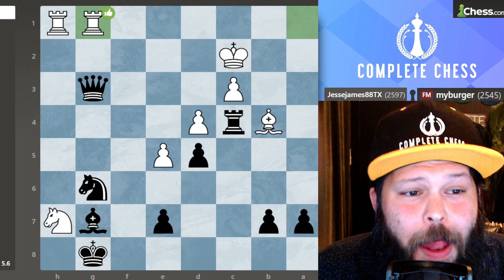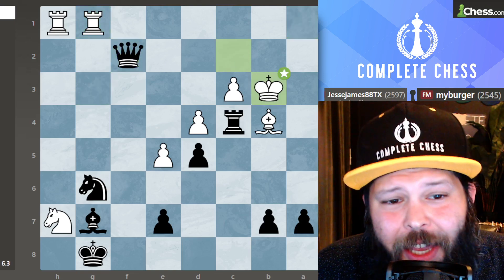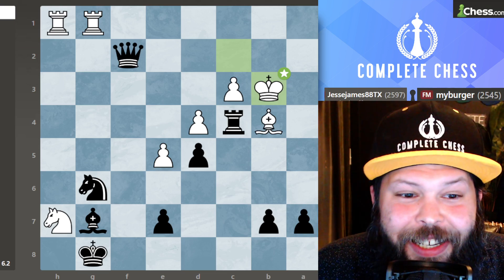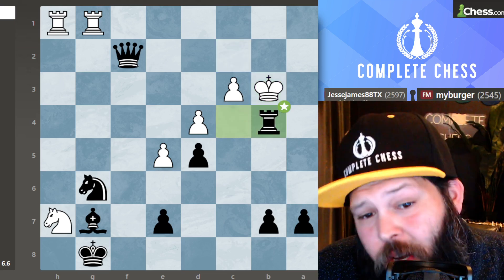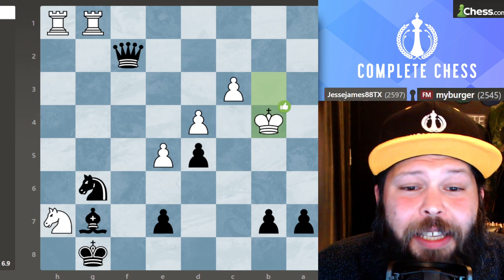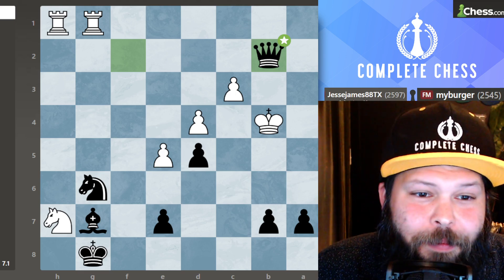Rook takes on C4. Rook to G1 attacking my queen. Queen F2 check. King over to B3. After looking at this for a second I saw a very nice attacking idea — rook takes B4. You don't have to sacrifice, but I definitely like it. They went ahead and played king takes, and now the idea: queen to B2 check.